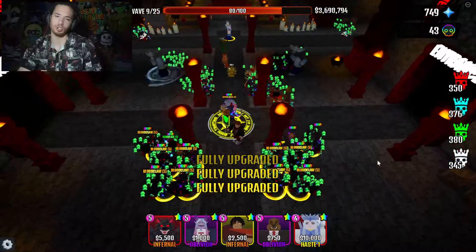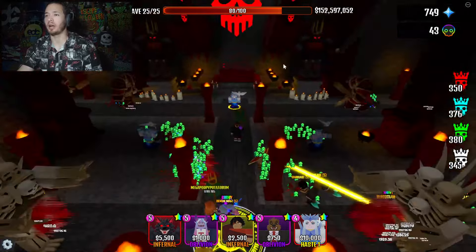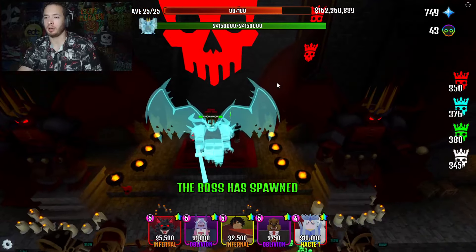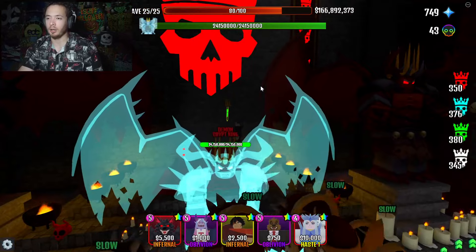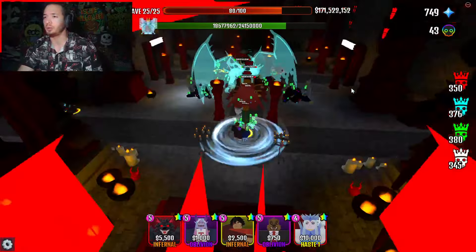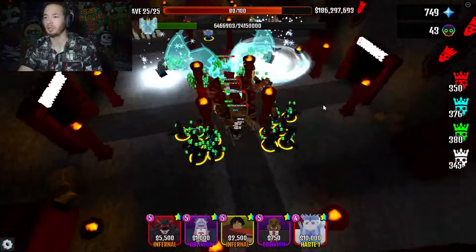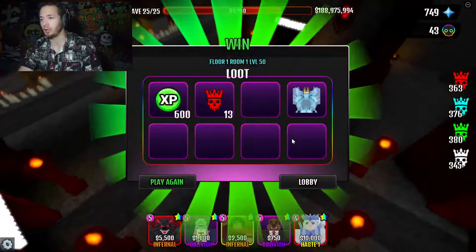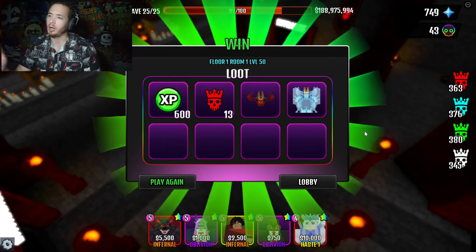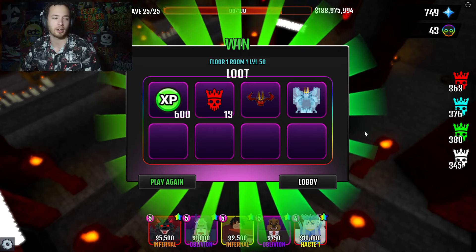Let's fast forward to the boss. We're finally on wave 25. The minions spawn first and then Housebond comes out — there he is! He has 24 million 150,000 health. Our Bloodclaws are focusing down on him and the ones in the back are focusing on the ones in front. We were able to knock them — we could have knocked his minions too if they were closer to the exit. We got him!